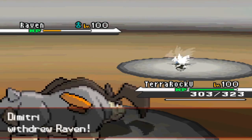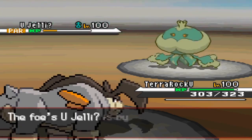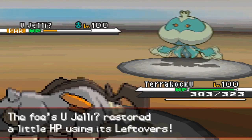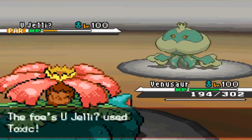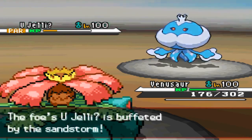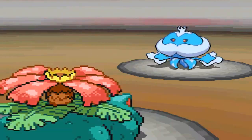I'm thinking he'll stay in and fodder off Skarmory, but he goes into Jellicent. I use Close Combat for some reason. I know his Jellicent can't do much to me so I figured he might go for Recover, but he actually goes for Toxic — which is the next best thing because I get a free switch. I'm pretty sure he doesn't care about Jellicent at this point since it's really low on health. I go for Giga Drain to get some health back, and that Jellicent is gone.